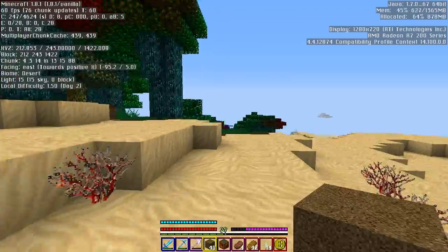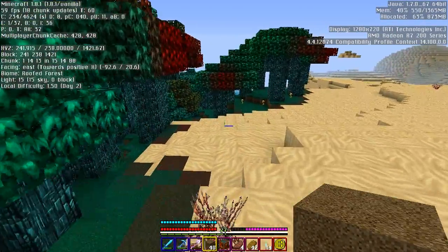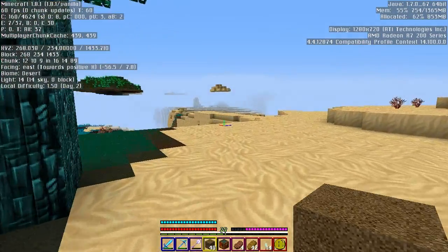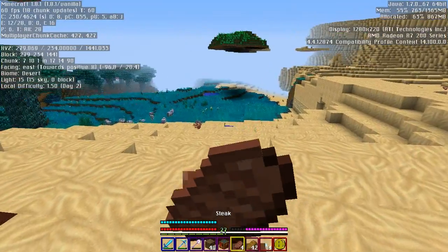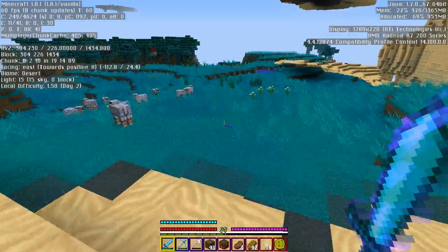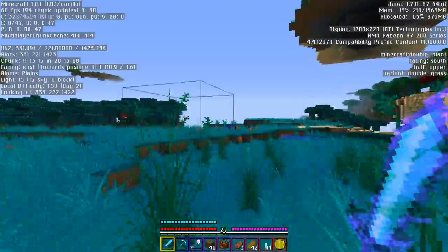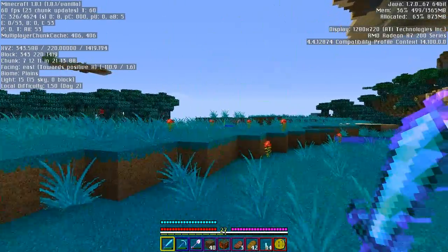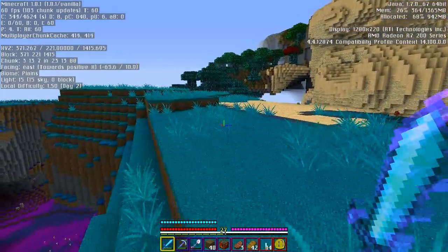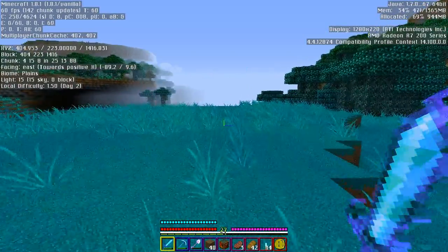Where are you guys? We're right near the witch hut. I see you — I'm going to make a bow. I'm on my way with 23 bread — I built a place for the portal. Where's the land passage to the new terrain? There's no land passage. I'm lost — which direction did you guys go from spawn? Go southeast. Get some boats and let's go find some actual good terrain. What direction? Southeast.